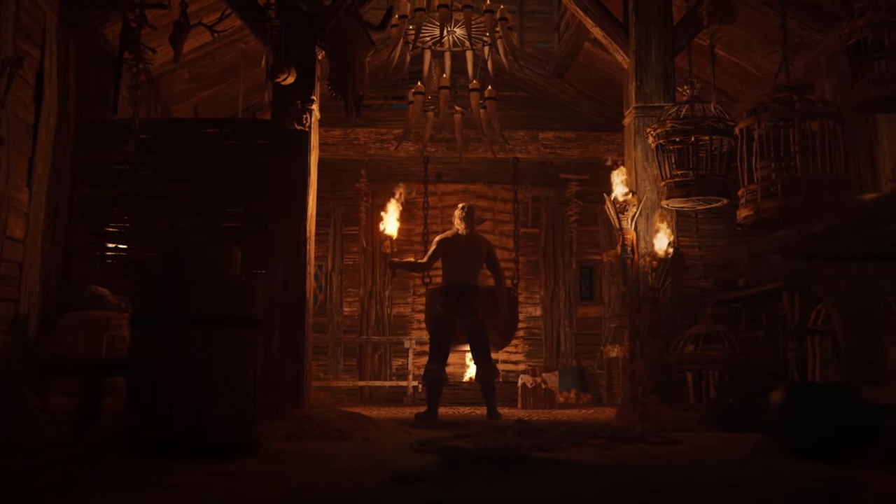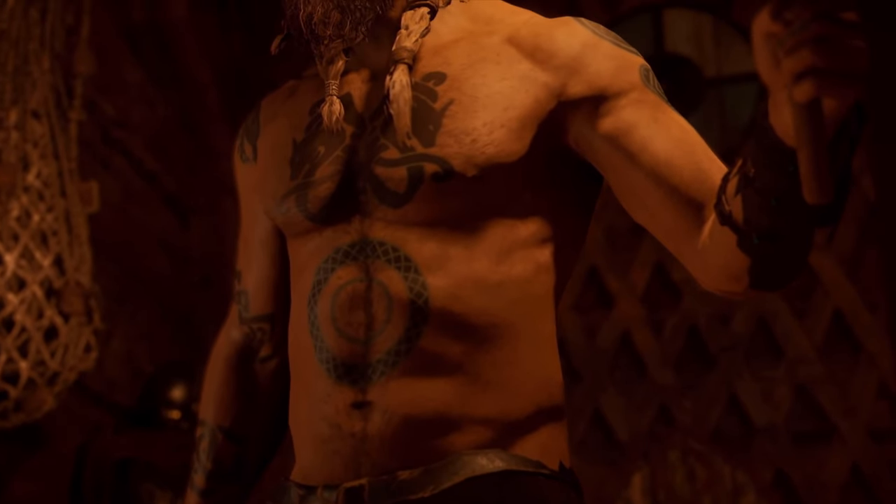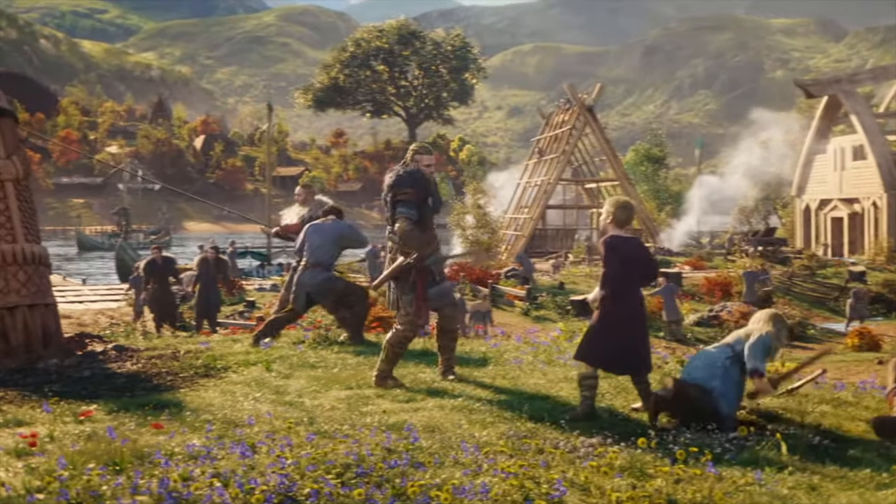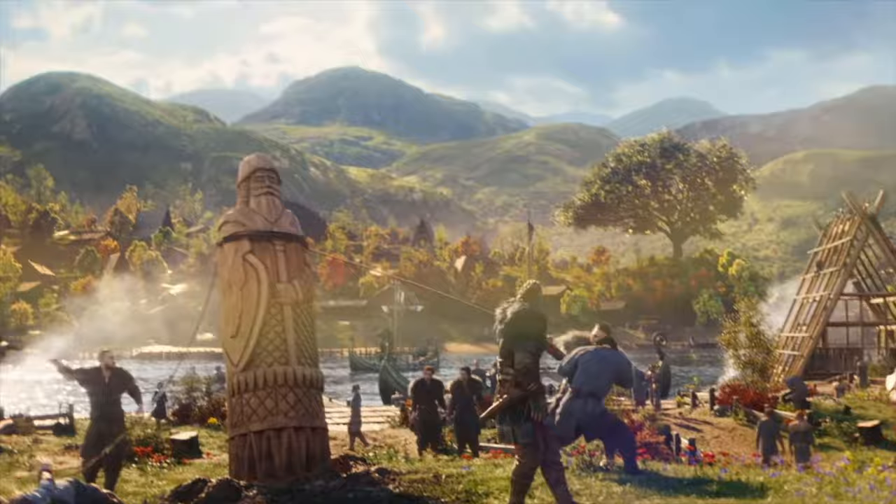Moving along, we see Eivor standing in what looks to be some sort of a small temple, and the tattoos are showcased — which are going to be fully customizable in Assassin's Creed Valhalla. This is going to be one of the many things you'll be able to customize with your character. To do this, I believe there is a settlement building that you're going to be building in your settlement strictly for the tattoos.